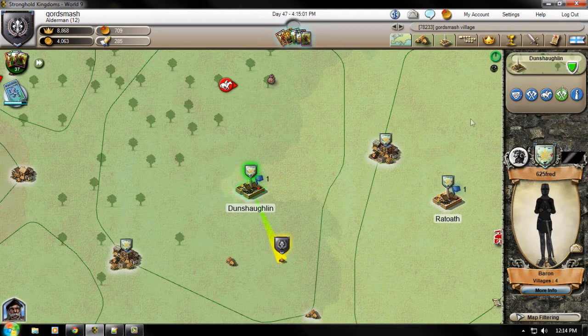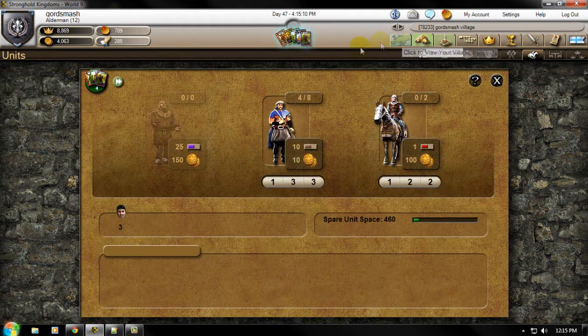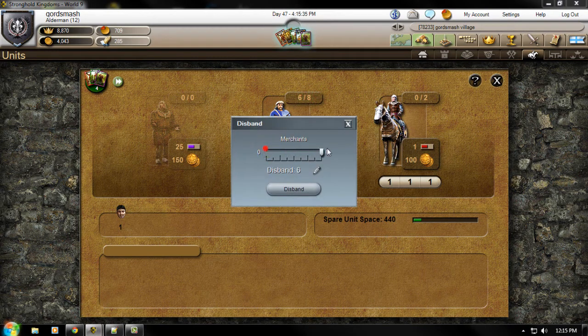To get merchants, go to your village and get to the tab where the scouts and monks are, and just buy some merchants. They're really cheap — they're only 10 gold — but one thing to consider is that they take 10 unit space up. So if you get 10 of these, it's going to take up a lot of your space. Usually after I get done trading for the day, I'll go ahead and disband all of these, because it just takes so much space up and I don't have enough space to keep archers on my wall.